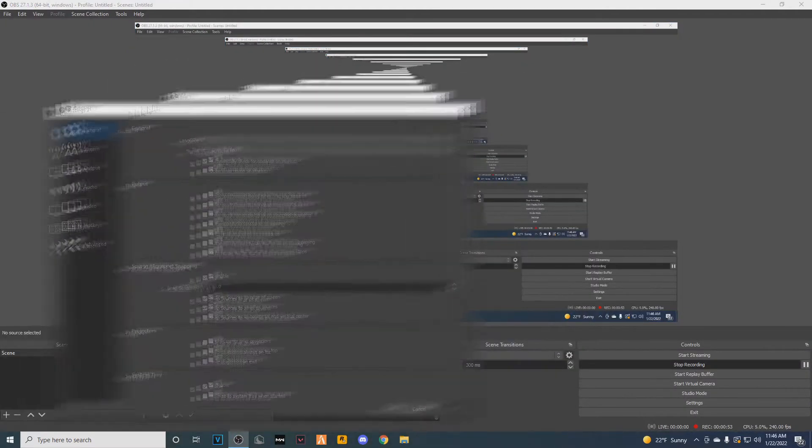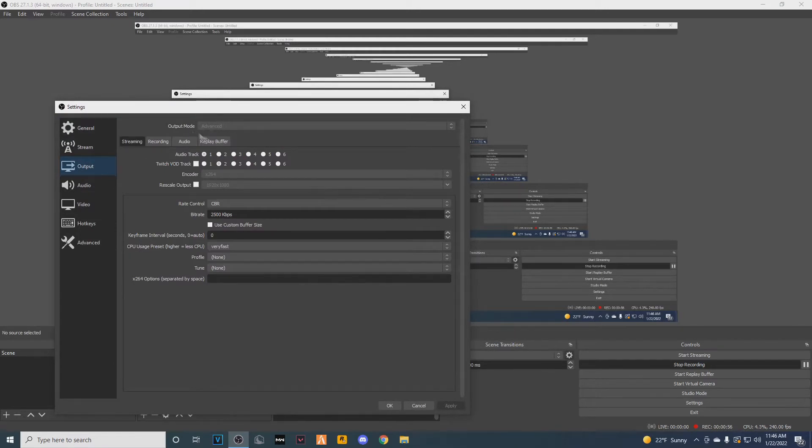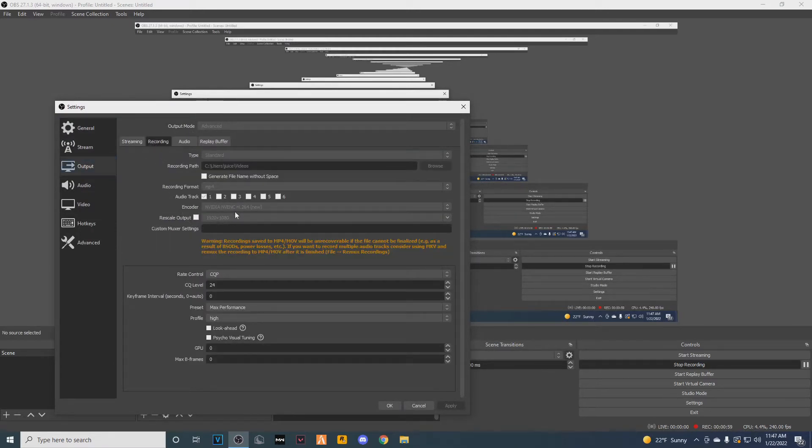You want to go over to Output, put the Output Mode on Advanced, and then go to Recording. Put it on NVIDIA NVENC H.264 New, if that's what you have. Rescale Output — uncheck that if it's checked, unless you're playing in 1280x720. For CQP, put it to 24. If you're getting Encoding Overload, use 24. If you're not, use 22. If you have a beefy computer, you could use 18 or 15. For Preset, use Max Performance and Profile High — this applies to every computer. There will be a checkbox — uncheck it. One of the values will be 1 — set them both to 0, then click Apply.